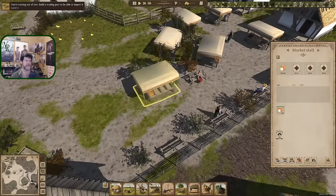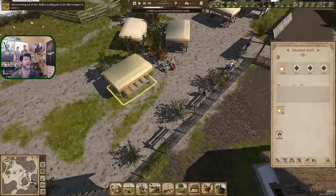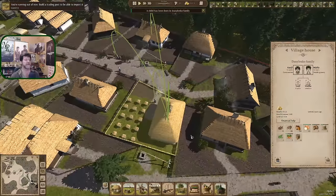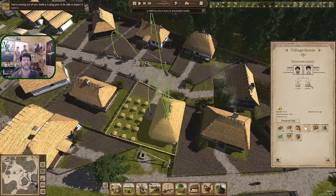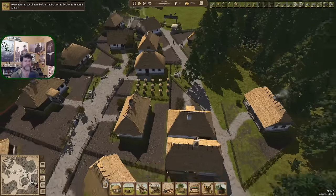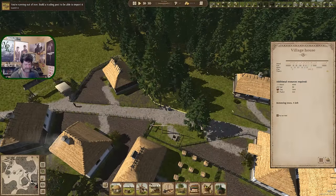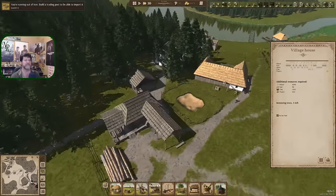That stall we're working with now for anything new that comes in - set automatically. A child has been born! If you click on this family, this 11-year-old now has a little sister. Otherwise we're going to be working on these guys, so let's get the speed kicked up a little bit and get progressing.